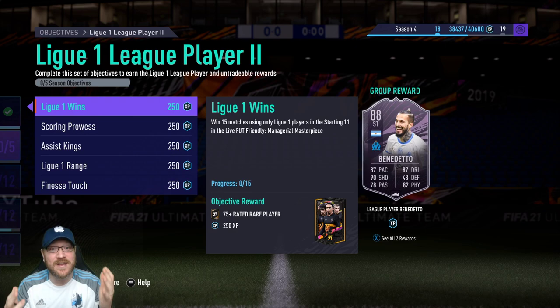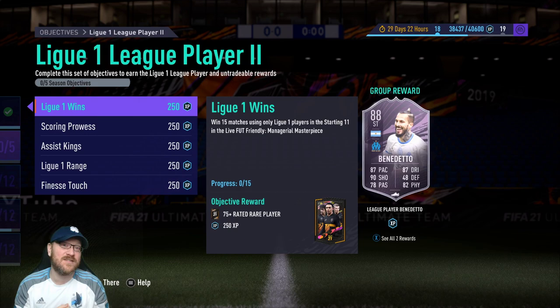To bring Benedetto into your team, you need to complete 5 challenges. The first one is the biggest grind: League On Wins — win 15 matches using only League On players in the starting 11 in the Live Foot Friendly Managerial Masterpiece.